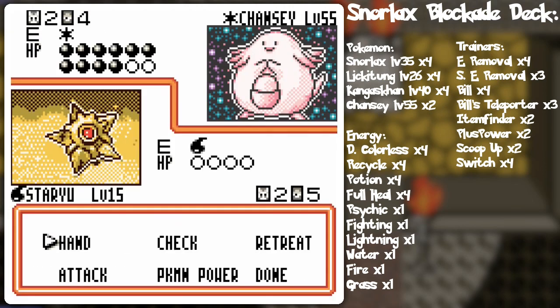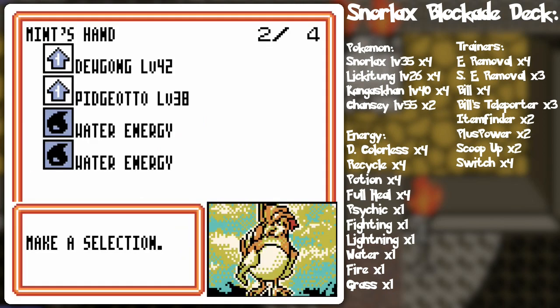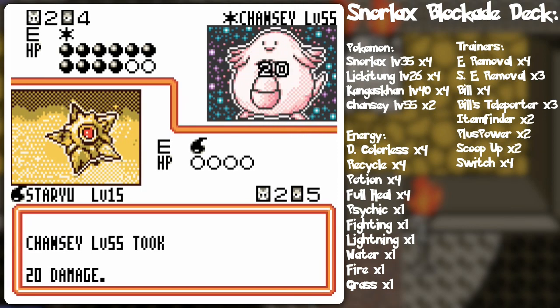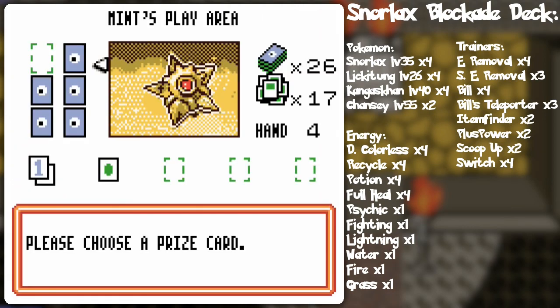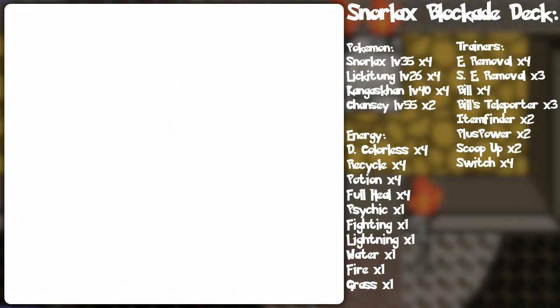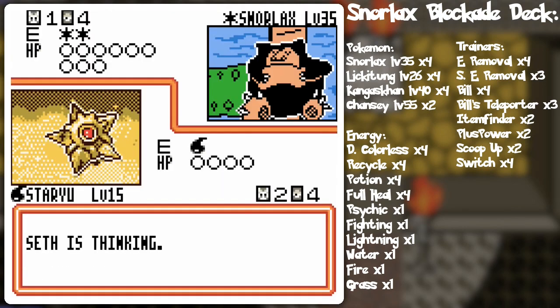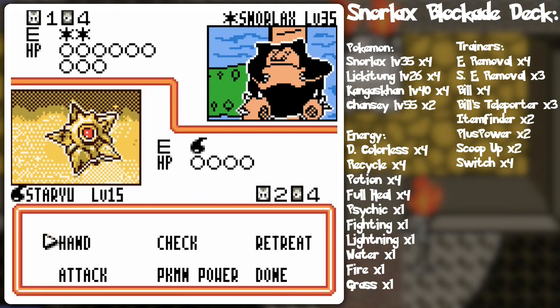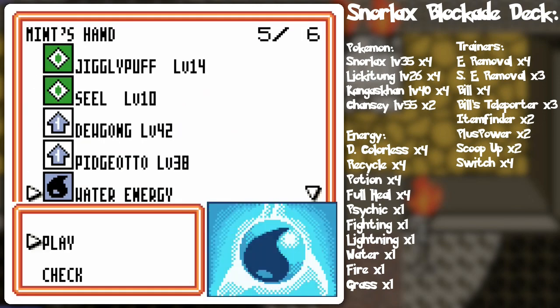I got a Pidgeotto! So I'll power up the Pidgeotto since that seems to be my options. I got a seal — that might work. Now I can't switch because of the Pokemon power of the Snorlax, as you know, cause it blocks our path.